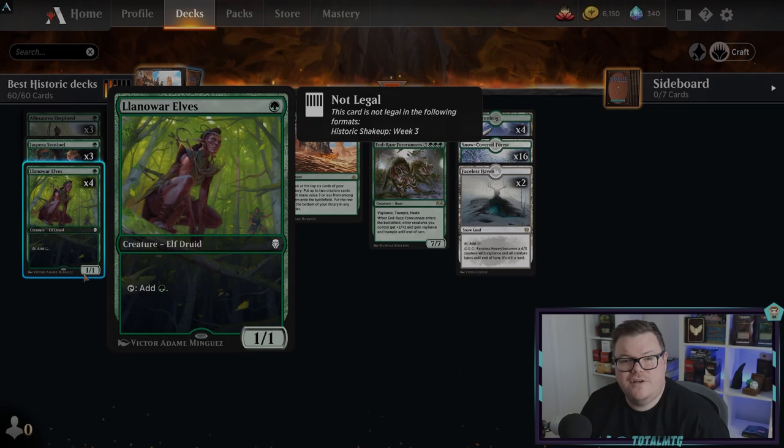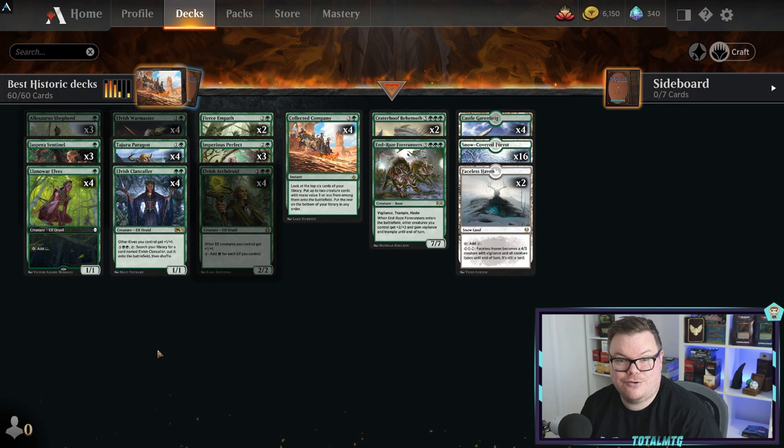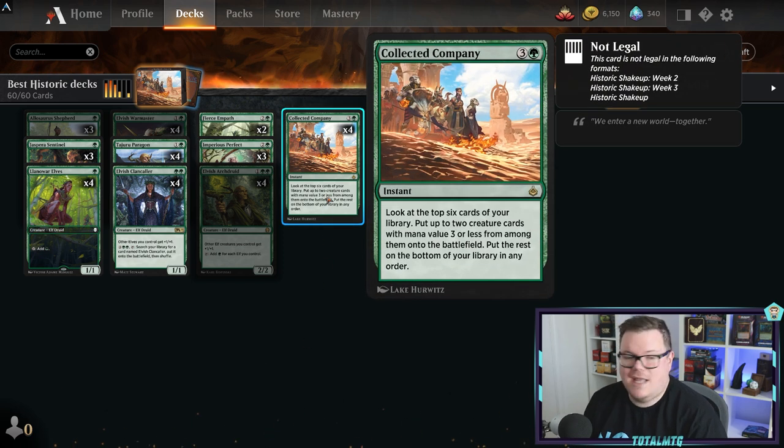The first deck we're looking at is Mono Green Elves. Elves is very strong, it's a tribal deck. It's good because you're never going to really get mana screwed on it - it's just mono green. It does run Collected Company, which a few Historic decks use because it's a really strong card and a good one to craft because you can use it in multiple types of decks.